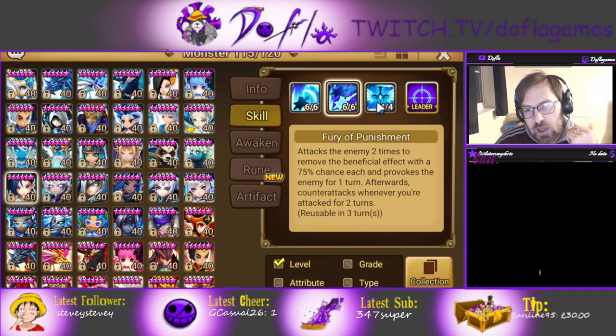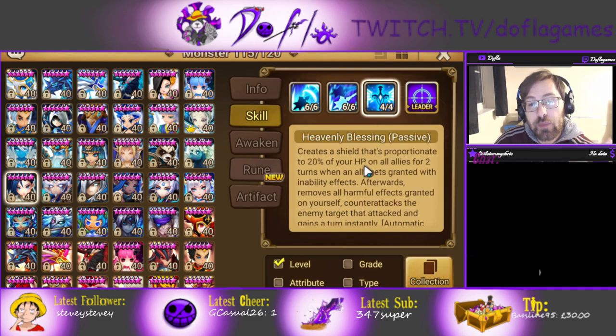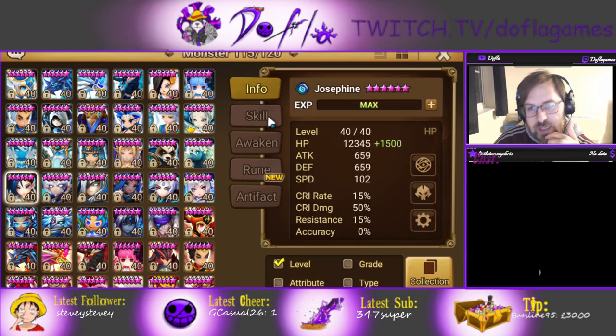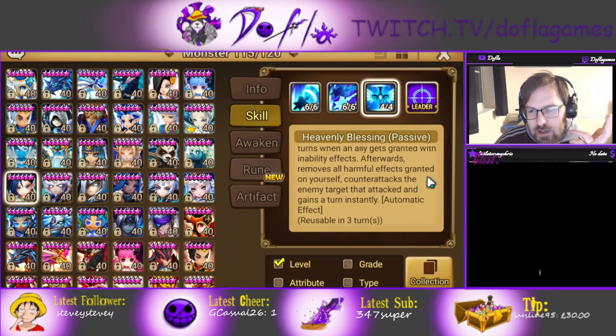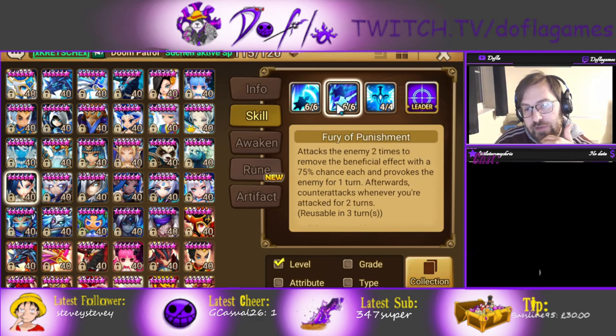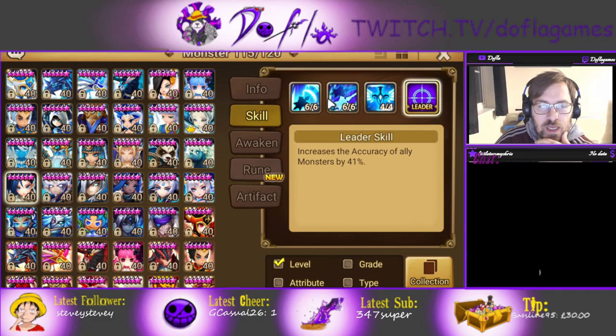When they get provoked, they attack you, you revenge with skill 1, you crit — even if there are wind units — and you can stun with a 70% chance. The passive creates a shield proportional to 20% of your HP on all allies for two turns when an ally is granted with an inability effect. Afterward, she cleanses herself and counter-attacks the enemy that stunned or CC'd her. She can stun them back and she gets a turn as well. So if you have this, you can strip, provoke something else. There's accuracy in the skill too, which is not bad, just in case you don't have anything else.